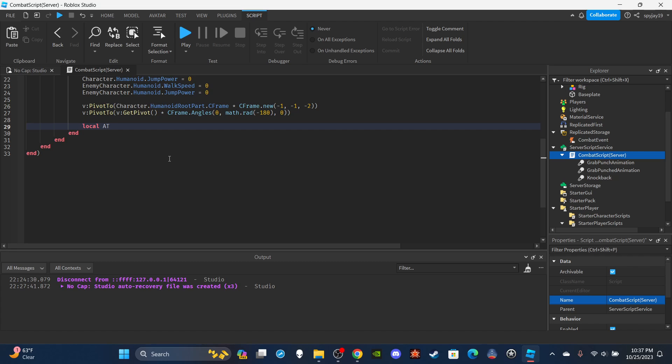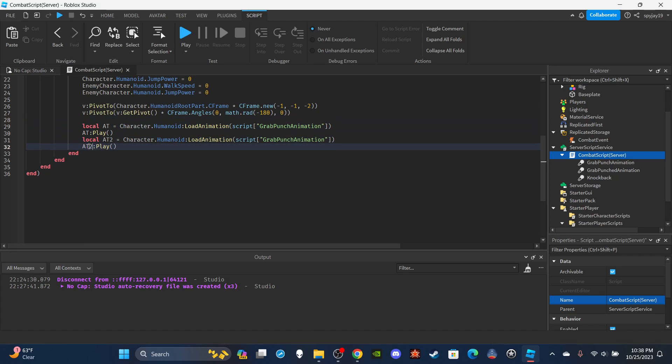Now set up the animation tracks. `local AT1 = character.Humanoid:LoadAnimation(script.GrabPunch)` then immediately play it. For animation track 2: `local AT2 = enemyCharacter.Humanoid:LoadAnimation(script.GrabPunched)` and play that too — this plays both the attacker and victim animations simultaneously.